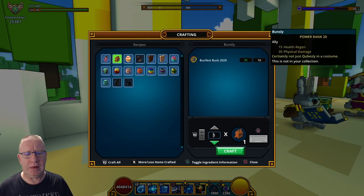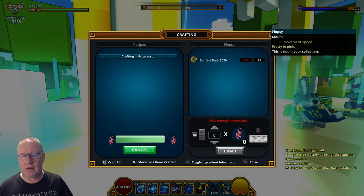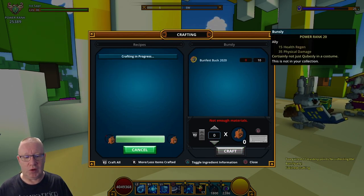Anyway, we're gonna be getting Flopsy and Bunsley, which is an alloy and a mount, so let's get both of these. We'll get Flopsy first — that goes straight into the mastery with 50 — and we'll get Bunsley, which is an alloy, get him as well.